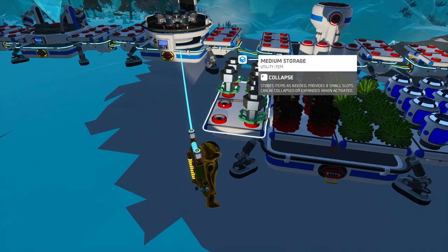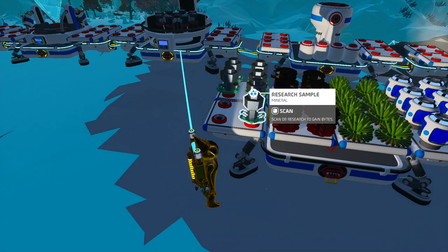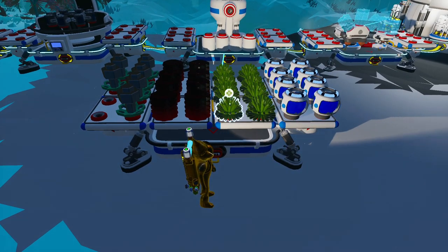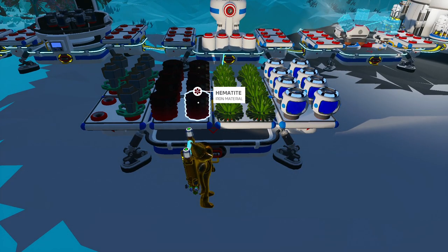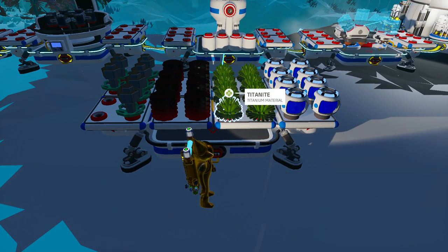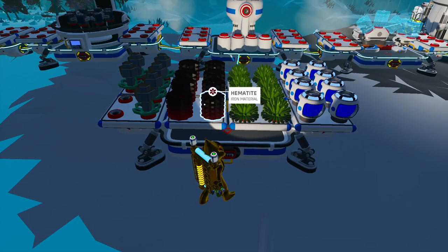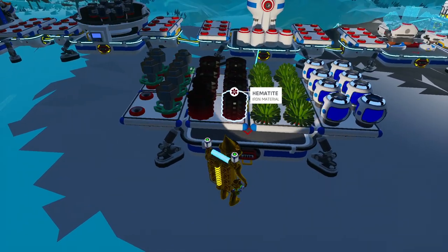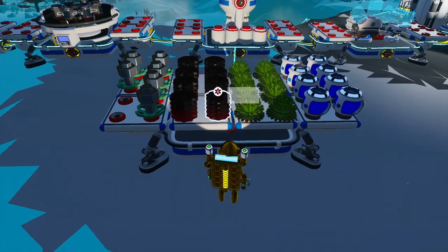Fun fact: if you put these in the research chamber, you'll get nearly three times as many bytes. But if you gather them in bulk, it's not worth the wait, so you should just hold F on them instead. Moving on to resources — for raw resources you can find on this planet, we have hematite, which is iron when smelted, and titanite, which is titanium when smelted. These two resources are very important, so in addition to coming here for bytes, you can take these back with you, which will help you later in the game.